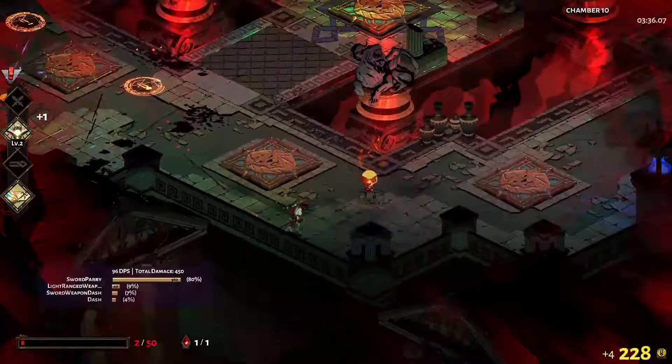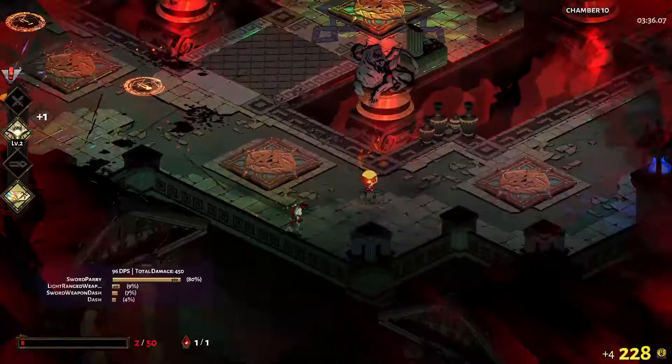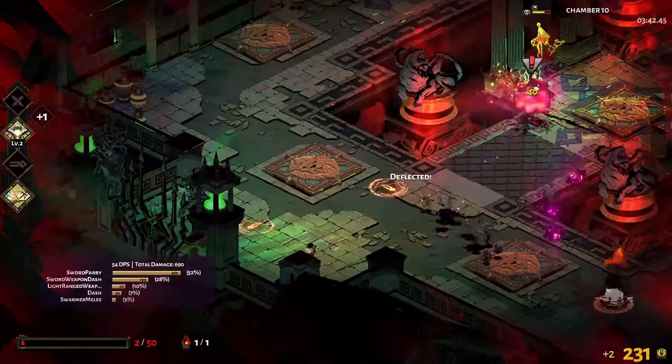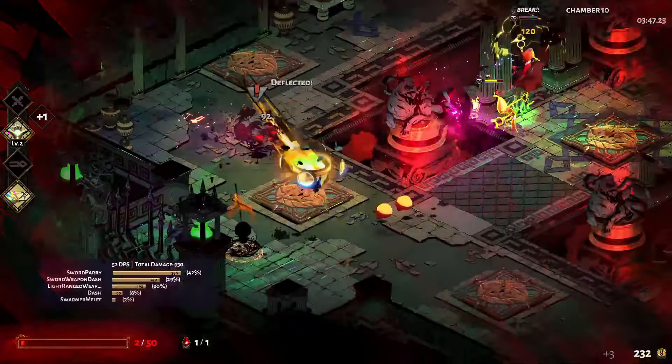Another powerful reward you usually only see two of is Daedalus Hammers. Hammers directly modify your weapon in a usually meaningful way, like transforming a move, increasing damage, or adding some additional feature. The hammers vary for each weapon, though there are some common themes. For example, Flurry Hammers make your primary attack faster, and Breaching Hammers increase your attack damage against armor. Understanding the uses of each weapon's Daedalus Hammers, and which ones you personally prefer, is incredibly important in Hades.